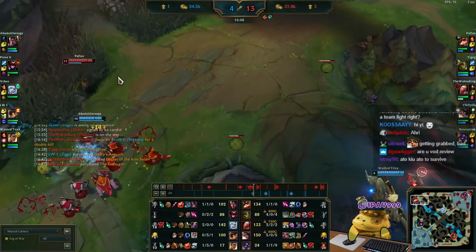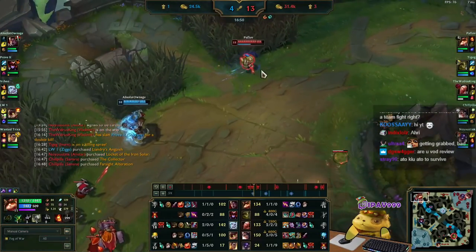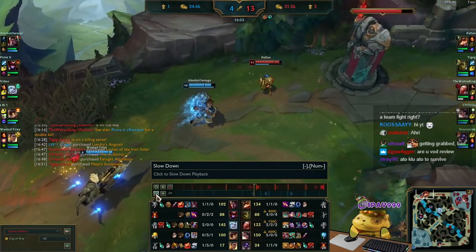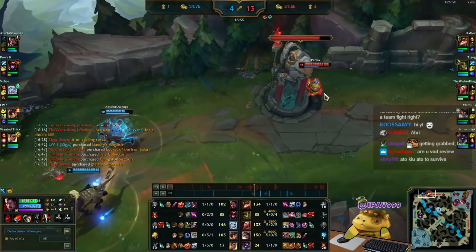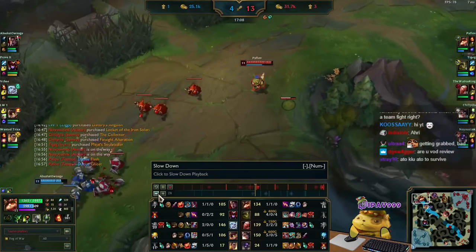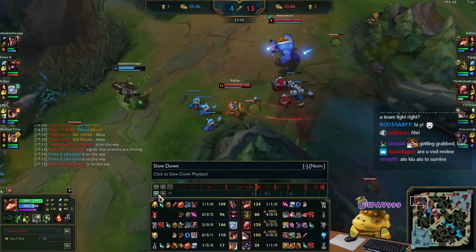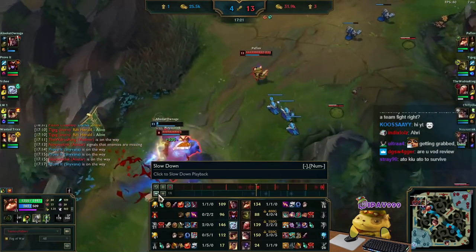Now Darius uses Ghost. I see Rell, so I just Flash. Flash gives me more movement speed through the Stelerity rune. Darius uses Flash too. If Darius also had Stelerity and Nimbus Cloak like me, he could have caught up, I think — but he doesn't. That's a Ghost-Flash combo from Darius, and I just burned my Flash. Then Alistar comes in.